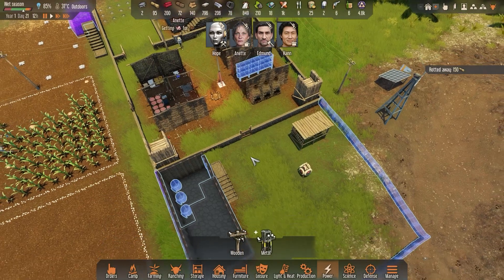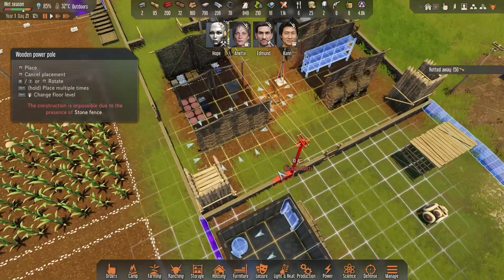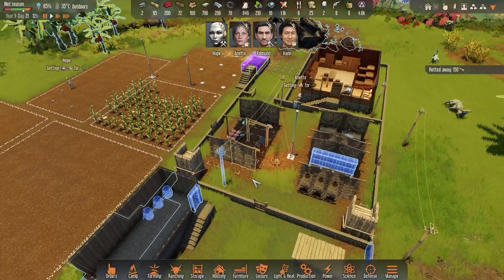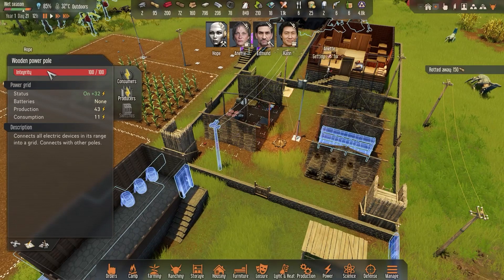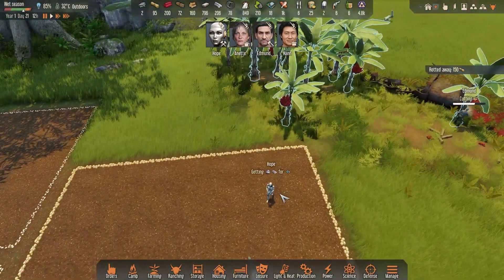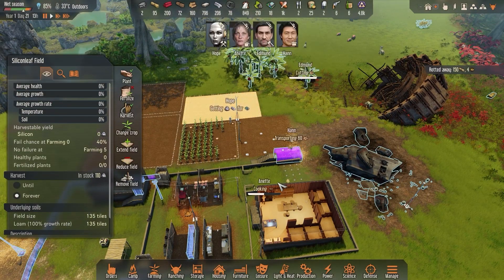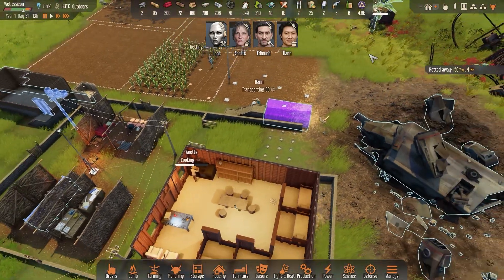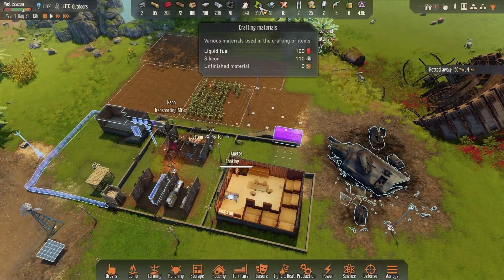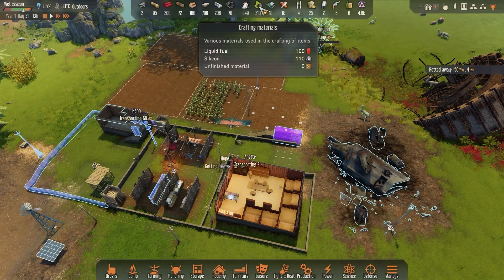That will get us a little bit further ahead with the power supply. I also need to connect this building to our power supply — right now there's no way to get power to it. Let's put a power pole over there. Hope is also going to get some more silicon. I need to plant more silicon — it takes a massive amount of time to grow and if I don't keep planting, we'll eventually run out to create electronic components with.